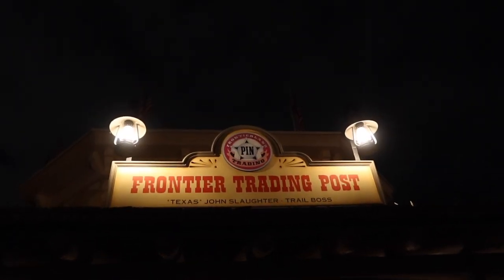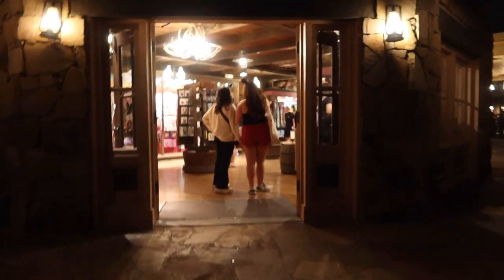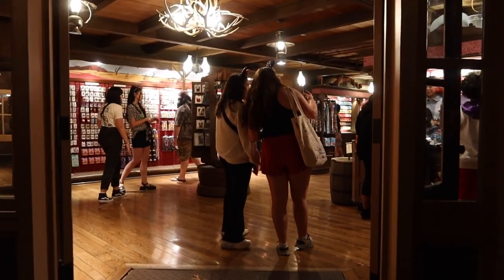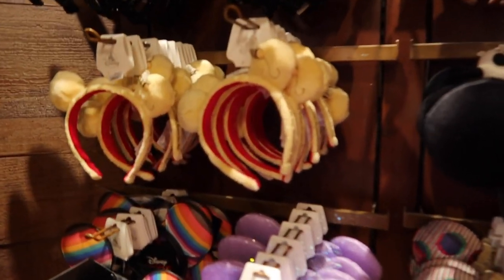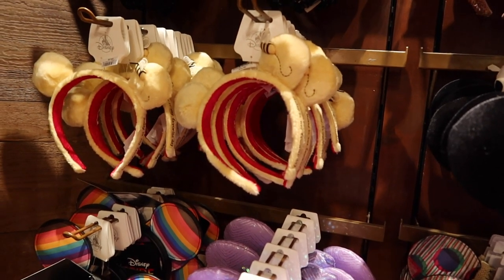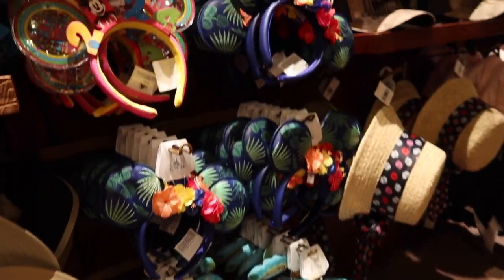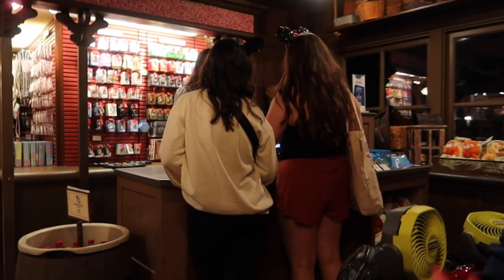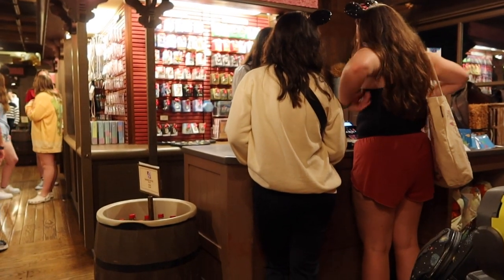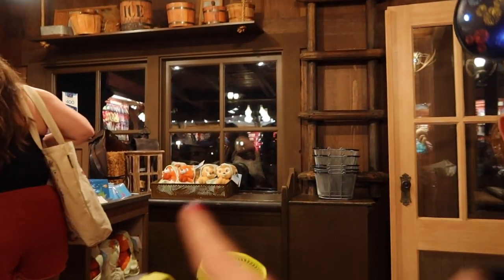So we are now going into the Frontier Trading Post, and this is where you're going to find all the pins at Magic Kingdom. They're going to have every pin you possibly could want in the store because they have nothing but pins. They do have some ears — look at the Winnie the Pooh ears, adorable! So we're going to stop at this first register. When you first come in, that's where they're going to have the pin trading board. Sometimes it's out front though — during the day, sometimes they're outside in the front.